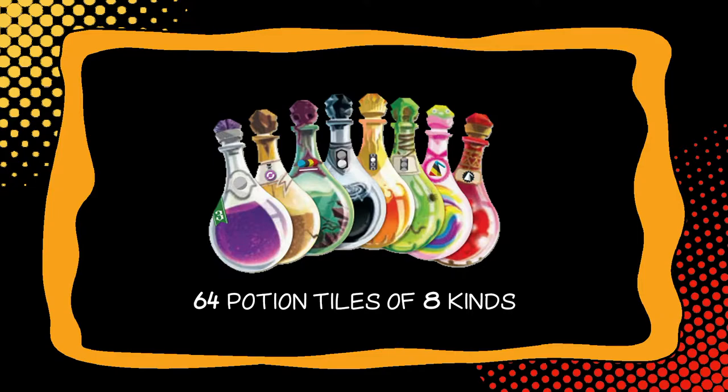Along the way, players will draft potion bottles from the market of five stacks. There are 64 in eight types. These are the potions you are trying to create, and they have ingredient requirements that need to be filled in order to collect them. You will receive bonuses for three of a kind and five unique potions, and they also have varying values. These potions have unique actions that allow you to continue drafting and doing more actions in the marble pool.